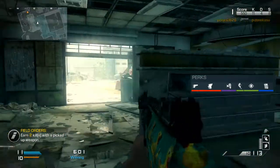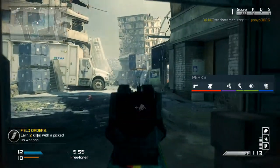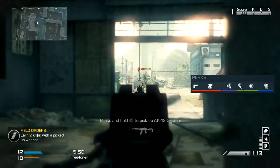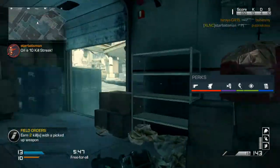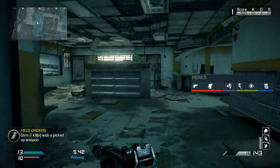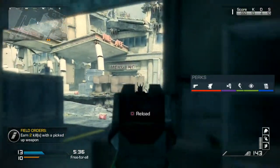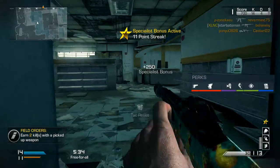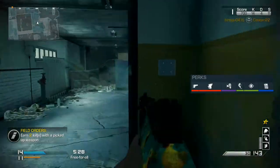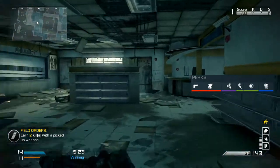Dead Silence is really important in a game mode like Free For All where footsteps matter a lot. Then we have Fully Loaded so we start with full ammo capacity and don't need to pick up anyone else's guns. We also have Scavenger in our Specialist slot as a backup, so we should never run out of ammo.